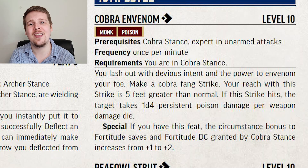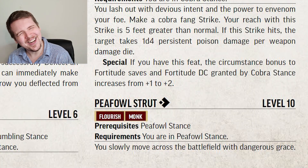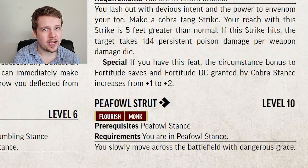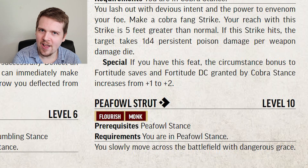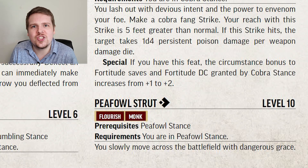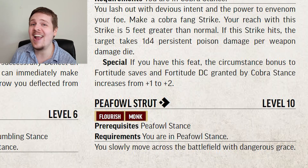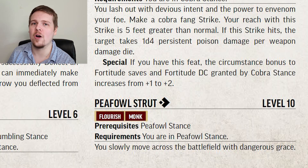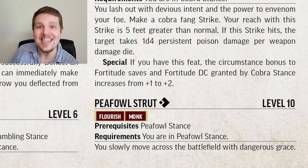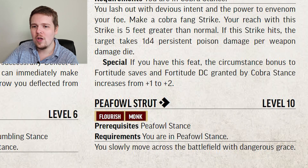Peafowl Strut is pretty good but doesn't feel like a huge level 10 upgrade. For one action, you can step twice and strike — great action economy — but it's a flourish. Prevailing Position is a really cool reaction. If you are currently in a monk stance and you are targeted by an attack or attempting a Reflex save, you can spend your reaction to exit your stance and gain a plus 4 to armor class or a plus 4 to your Reflex save. I love the idea of sacrificing your stance for a quick bonus to your avoidance. This rewards having multiple stance options and being able to flip-flop between them mid-combat rather than just picking one stance and staying in it forever.